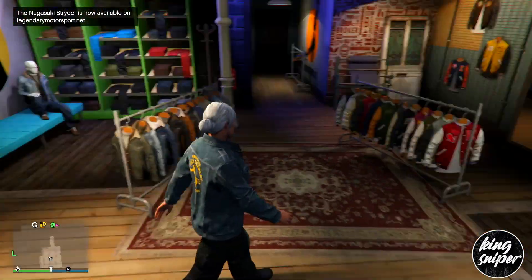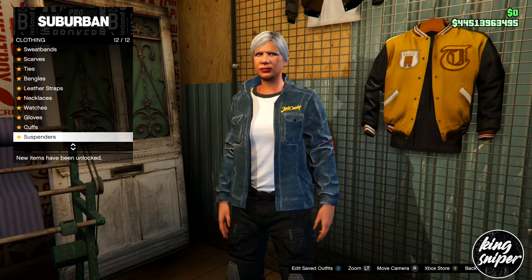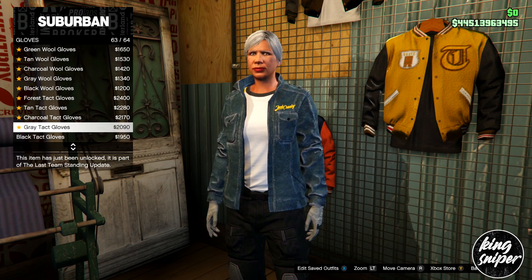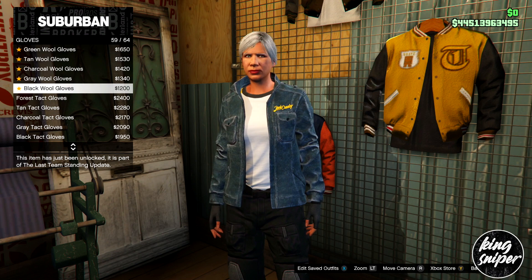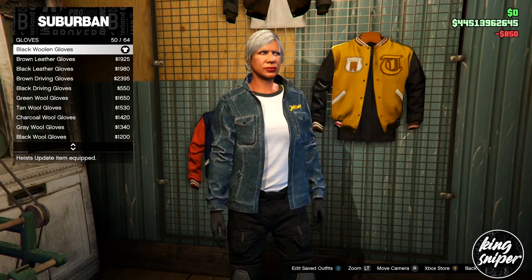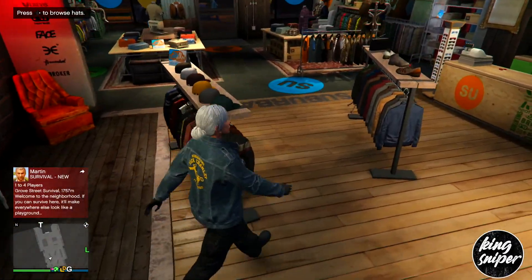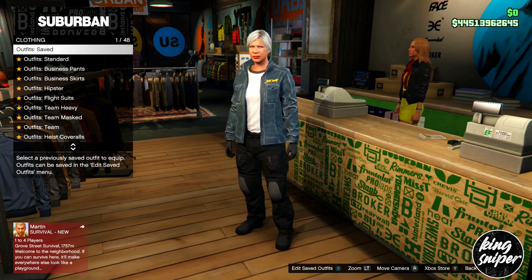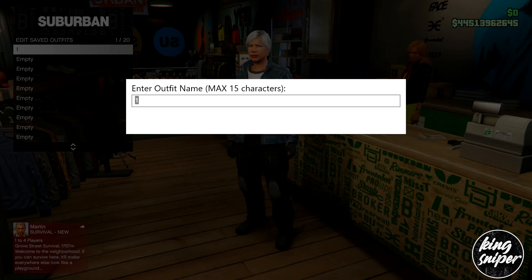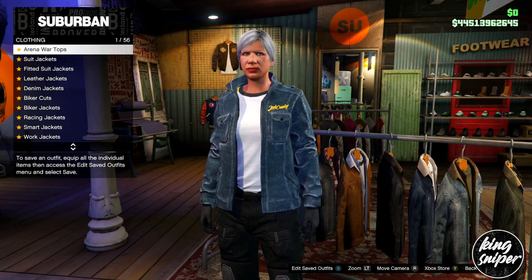Now go over to accessories and go down to gloves. We're going to be putting on the black woolen gloves — number 50. Once you've done that, save your outfit into slot one. I recommend you name the outfit number one.